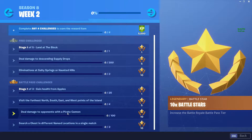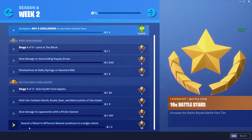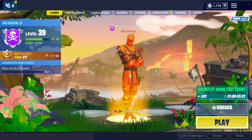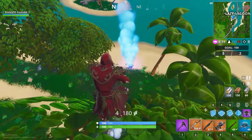The final challenge is to search a chest in three different named locations in a single match. This shouldn't be too hard as there are 20 named locations on the map in total. To get this done easily, head to the furthest point from where the bus is going and head towards the circle from there. So without further ado, let's get into the video — I'll be showing you the exact locations of some of these challenges.